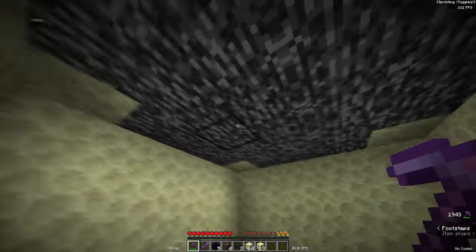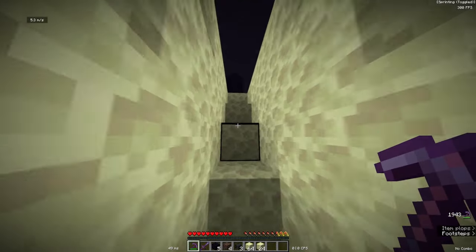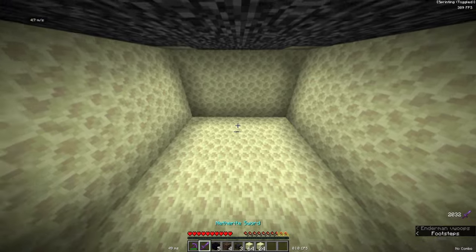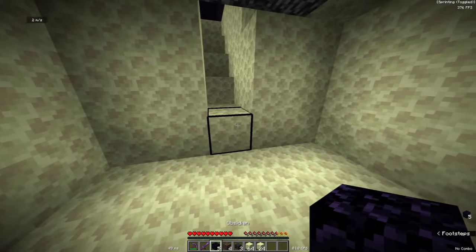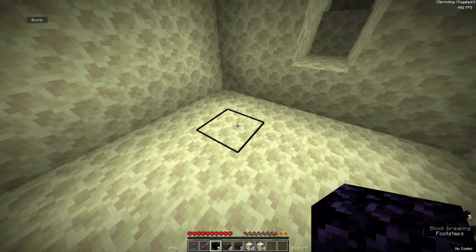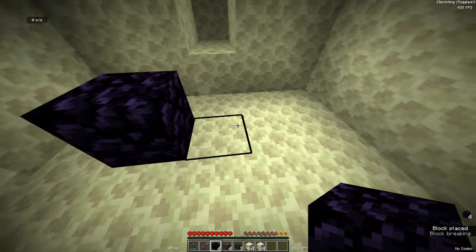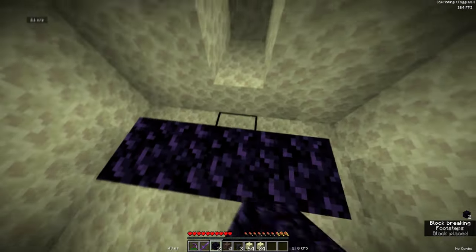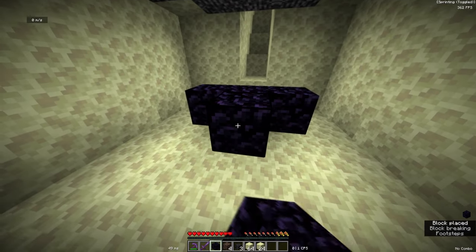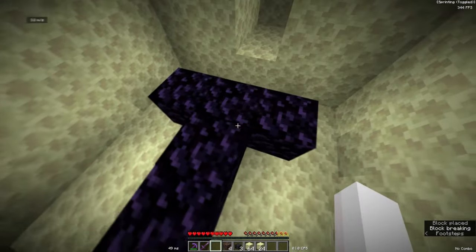It should look something like this underneath — five blocks by five blocks. Make sure it's facing west. Now what you want to do is go to the door block right here, go out to this block, skip one block, go out here, and place two blocks so the middle block is lined with the door and these two blocks are on the side. Then place two blocks down like that to make a T-shape.